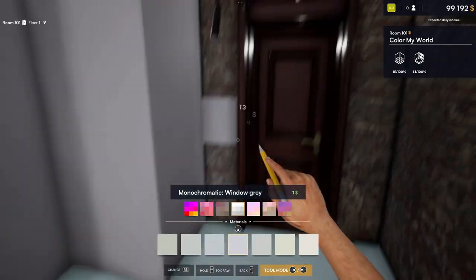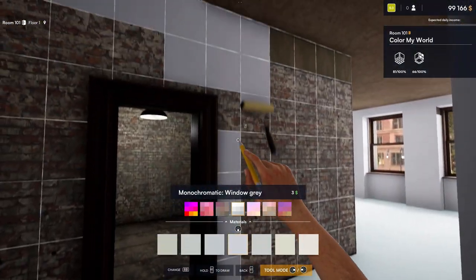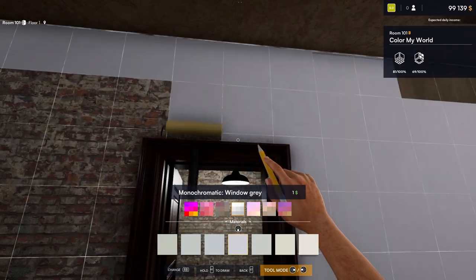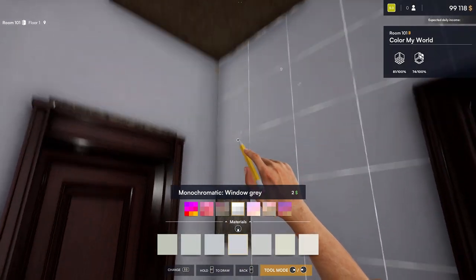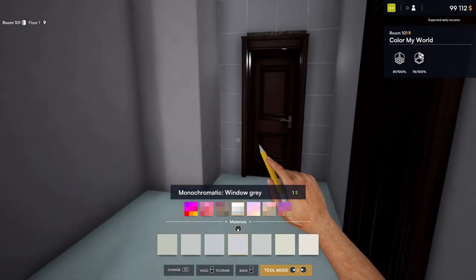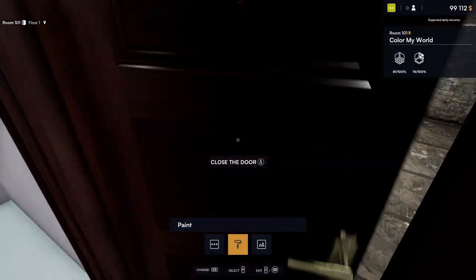We're trying to get all the wall done here. Alright, so that's all done. It's not a great looking color, but there's not really a lot of colors available, just to be honest with you. Alright, we need to do the bathroom.